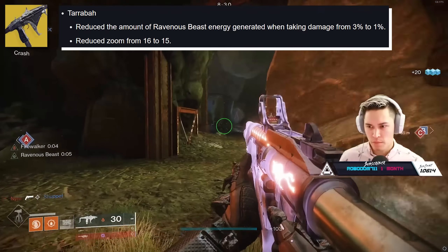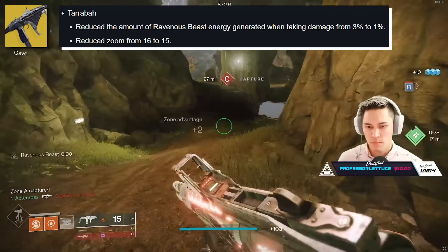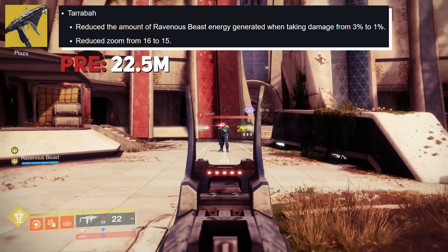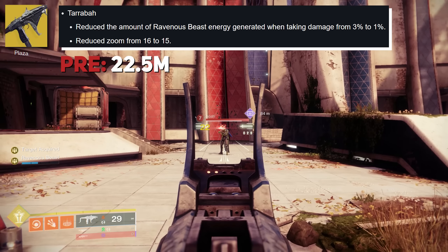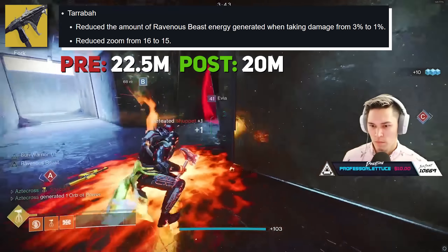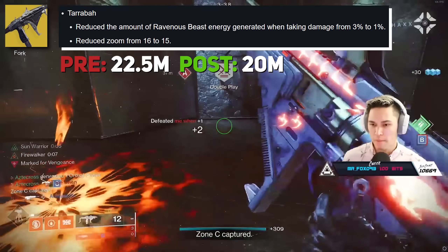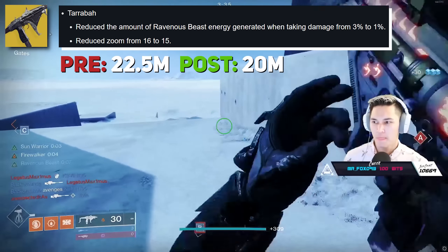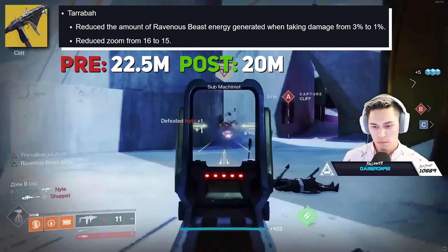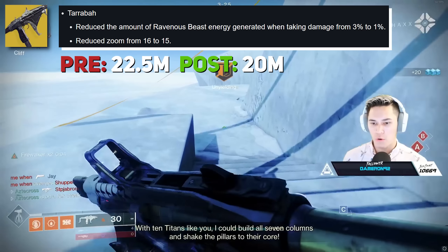Tarrabah got a substantial nerf. Bungie reduced the amount of Ravenous Beast energy generated while taking damage from 3% to 1%, and also reduced the zoom from 16 to 15. Pre-patch, it was hitting at 22.5 meters; post, it's down to 20 meters — a hefty nerf to range. The bulk of Ravenous Beast energy you accumulate is when you're dealing damage, so the receiving-damage portion going from 3% to 1% is still big but manageable for aggressive players. The range nerf is what PvP players will feel the most.